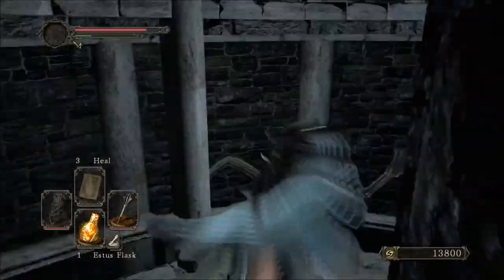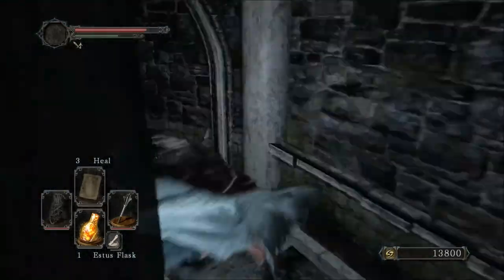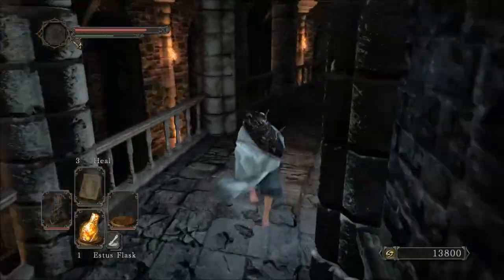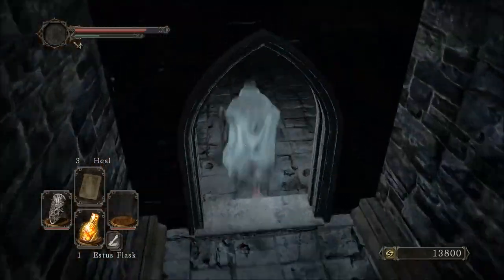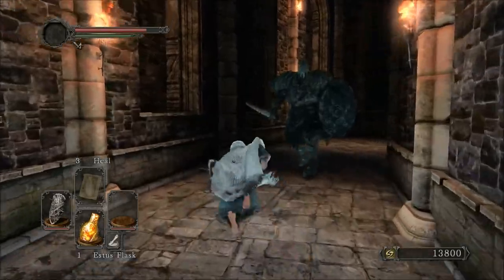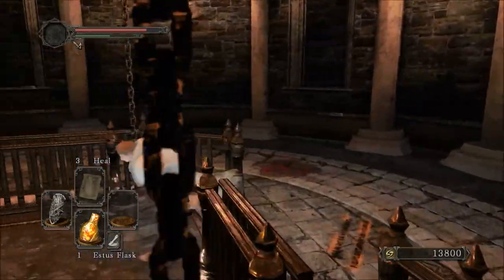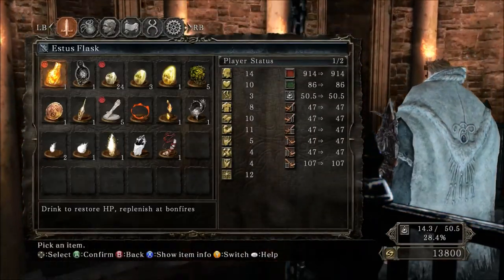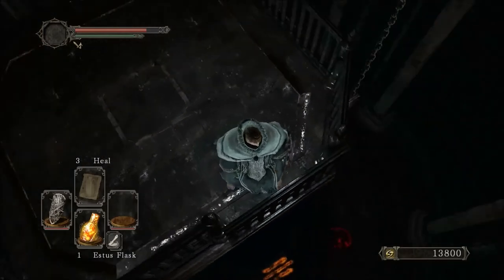Now we're going towards No Man's Wharf. I've activated that bonfire so I can go back to it when needed. There is a good armor set on the way to No Man's Wharf. You don't need to kill anything in here — on the first level there are no necessary items to get. Just run past the enemies. Make sure your weight is under 70% so you can fast roll — under 50% is ideal so your stamina regens faster and you can jump further.